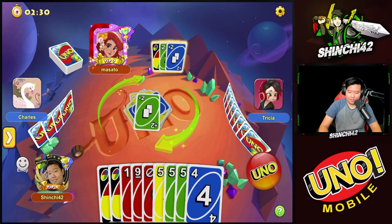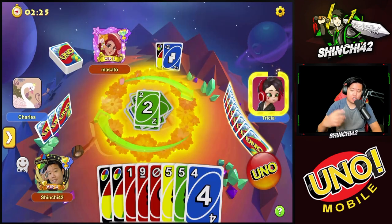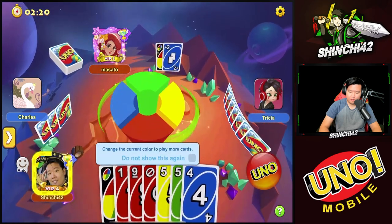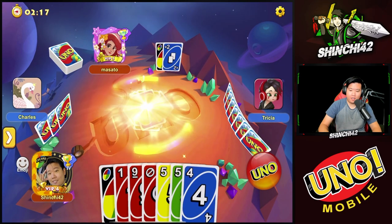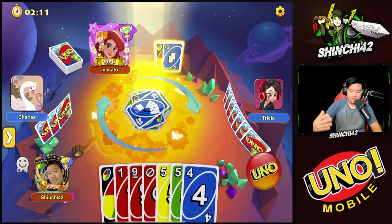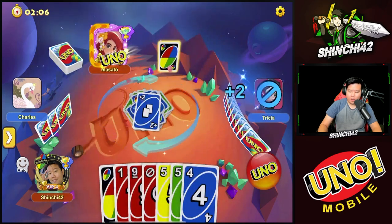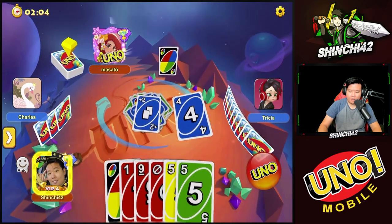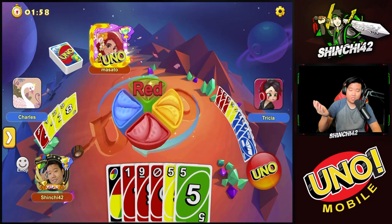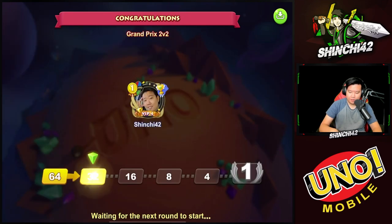We change it to blue and help our teammate. A plus two — I think that's a win! Good work. That's a quick win, let's move on to the next round.